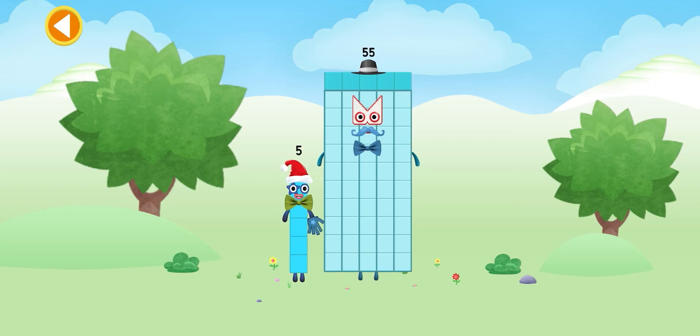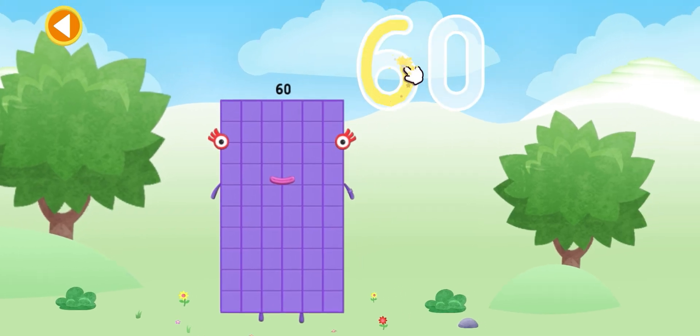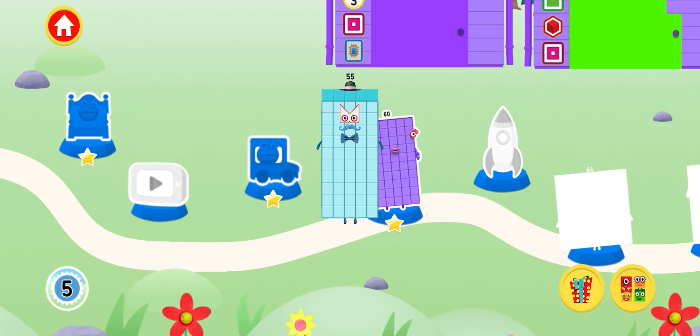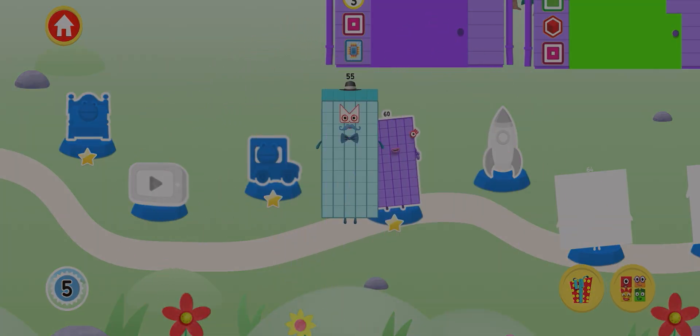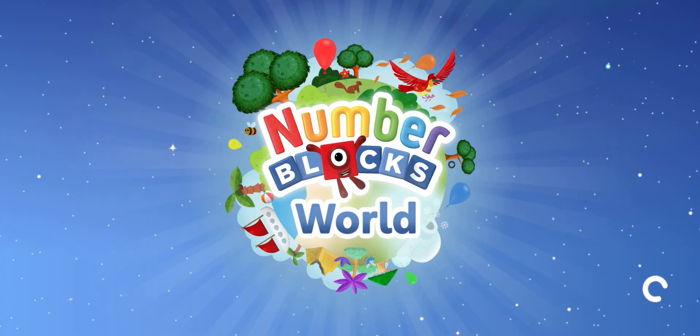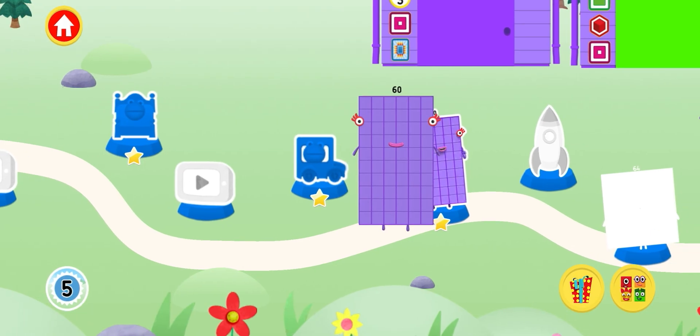You're about to meet number block 60! Can you add five to 55 and make 60? This is number block 60. Use your finger to trace the number. You've earned a reward for the dressing up game! You've unlocked a new number block. Tap to pick a number block to play with 60.